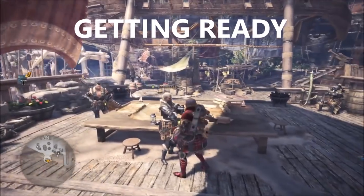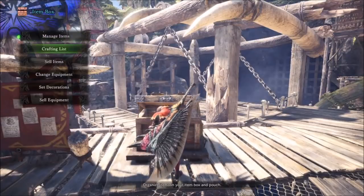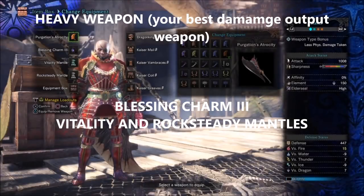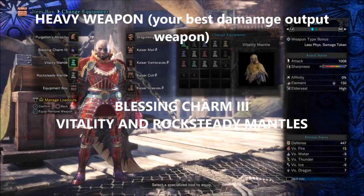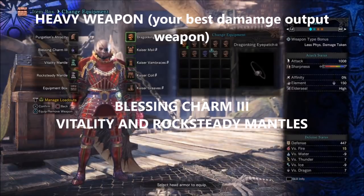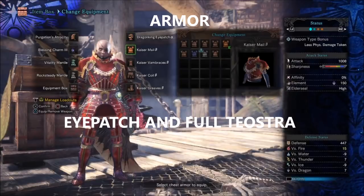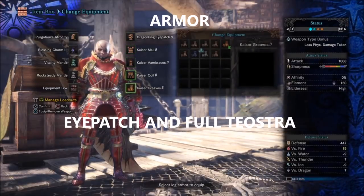Let me tell you how I get ready for this quest. We're going to pick the weapon with the most raw damage — you can pick pretty much any element as long as it has the most raw damage. I've got a Blessing Charm 3, the Vitality Mantle, and the Rock Steady Mantle. For armor I've got an Eyepatch because it's the best, and full Teostra because it gives you the most all-around benefits.